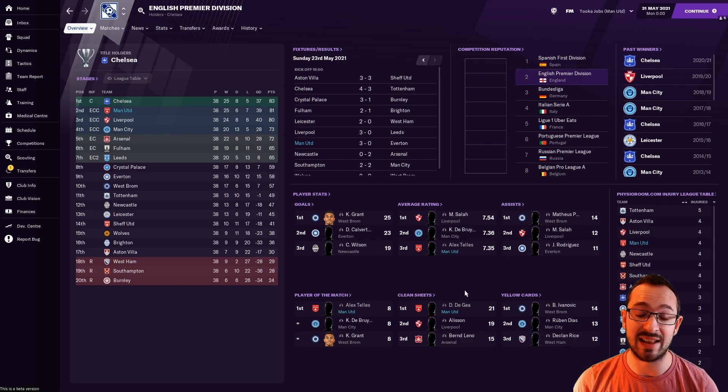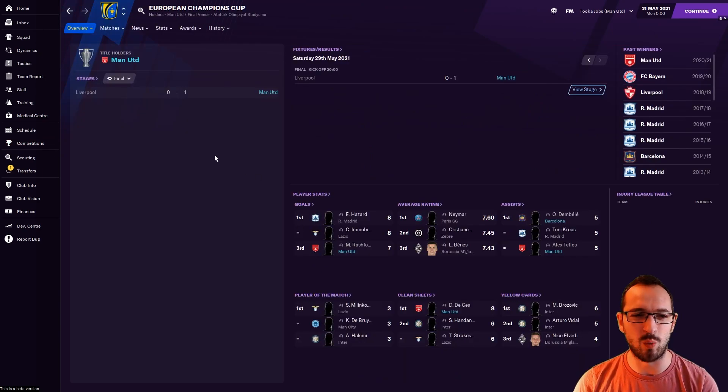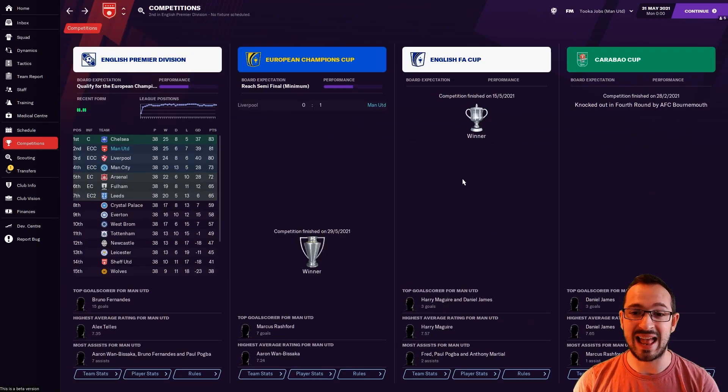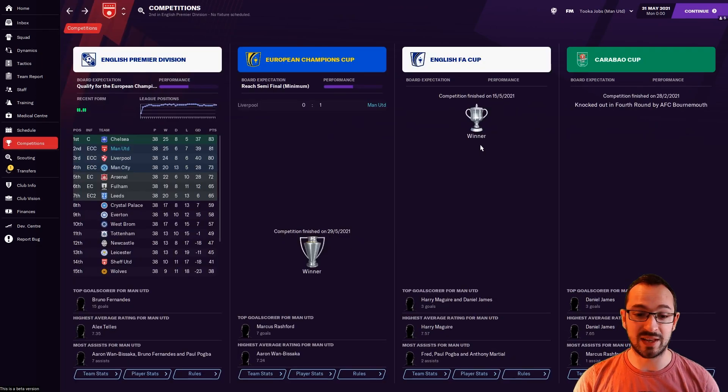If De Gea's getting 21 clean sheets, the shots aren't coming through and goals aren't going in — exactly what you want. 21 clean sheets in 38 games — you can't complain. This tactic is brilliantly defensive. Competitions: won the Champions League — 1-0 against Liverpool. Won the FA Cup final against Man City 2-1. Carabao Cup: went out against Bournemouth, unfortunately. They got the double — shame about the league, but winning the Champions League is awesome.